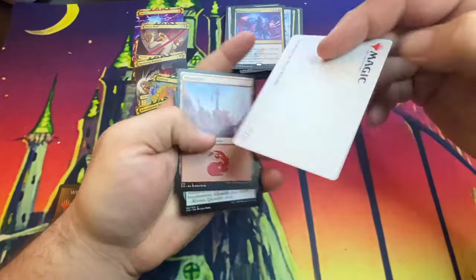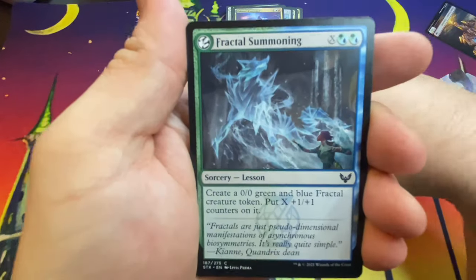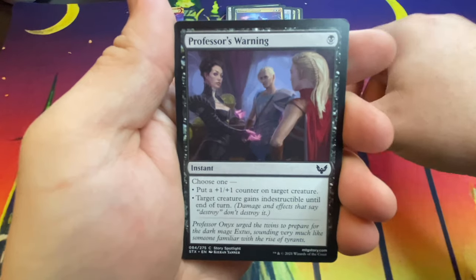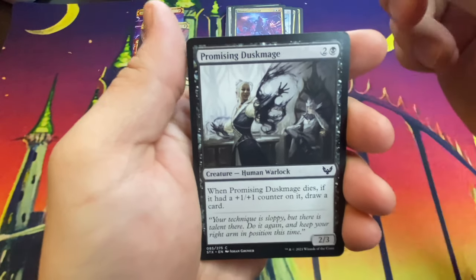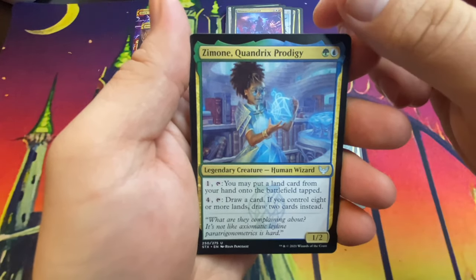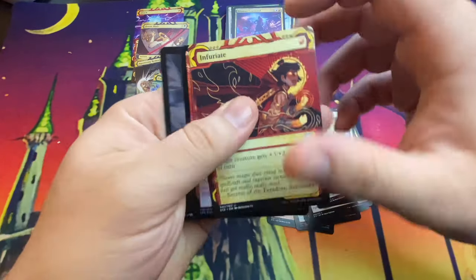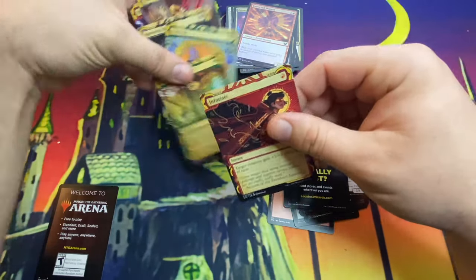I always drop things when I try to look at the art card. Draw two — look at that worm-snake thing! Mountain, Fractal Summoning fractal tokens, First Day of Class, Letter of Acceptance, Professor's Warning, Behave in School — that's Liliana as a teacher, who'd have thought, super cool! Promising Dusk Mage, Guiding Voice, Decisive Denial, Zimone Quandrix Prodigy, Elite Spellbinder. For the Mystical Archive slot we got Infuriate — that dude looks mad! And then a foil Twin Scroll.